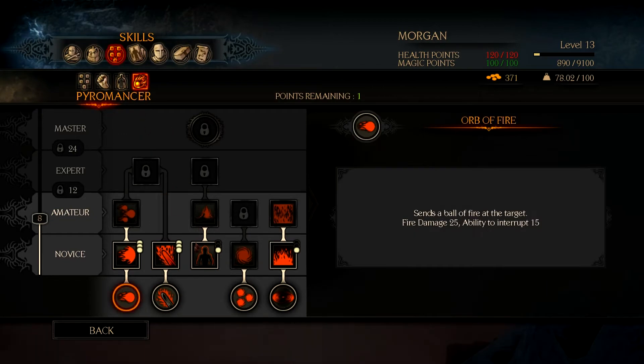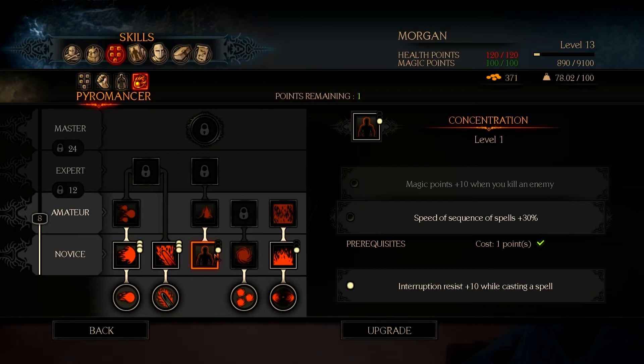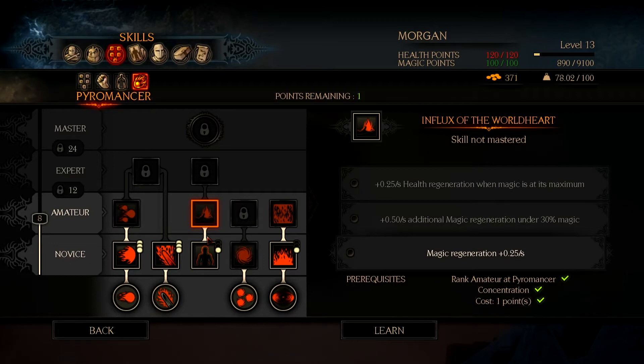I don't know what I want — we're not using warrior right now. Speed of sequence of spells is plus 30%. Magic regeneration is plus 0.25 per second.